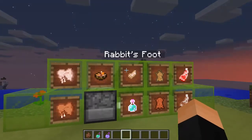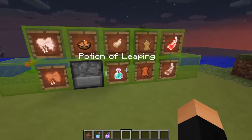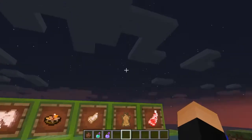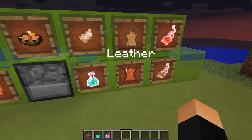You can get some rabbit's feet by killing them and then brewing them into potions of leaping level 1 and 2 for jumping over fences, I guess. You can also get rabbit hide in the crafting table — another way to get leather.